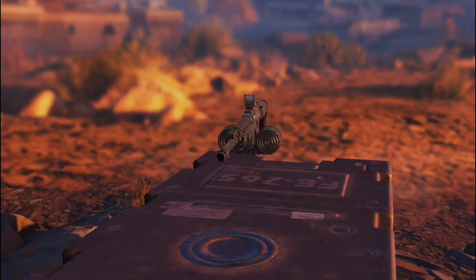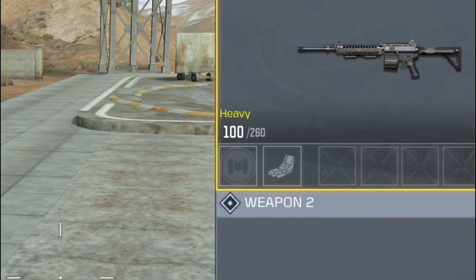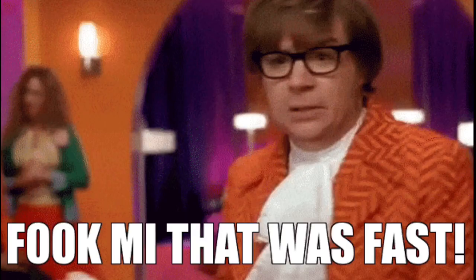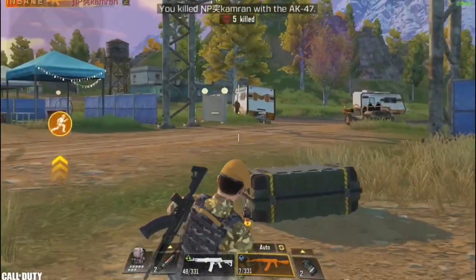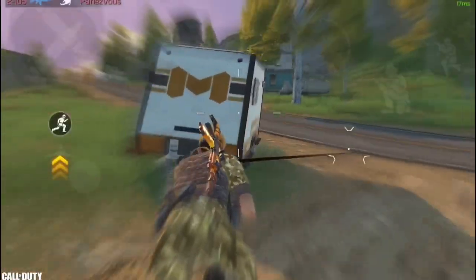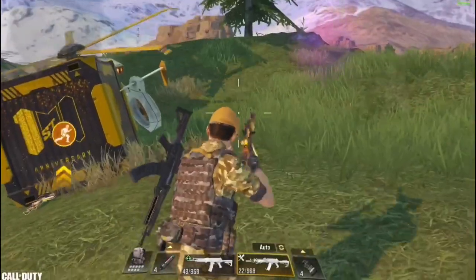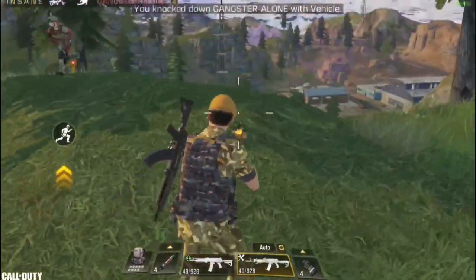In number 7 we have the M4 LMG, which shines mostly in the Alcatraz map. This season they removed the blue version and replaced it with a white version with no attachments. Even so, I officially consider this the most underrated gun in the game. At close range the M4 LMG kills faster than all assault rifles and even most SMGs. They also made a secret buff reducing reload time. However, it has slow mobility and slow ADS. I suggest using it without a scope, and with hipfire at 10 meters or less.